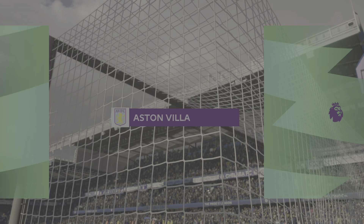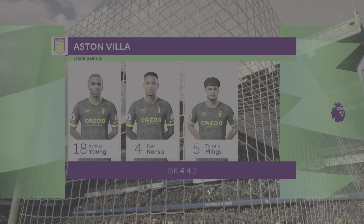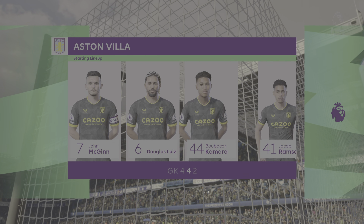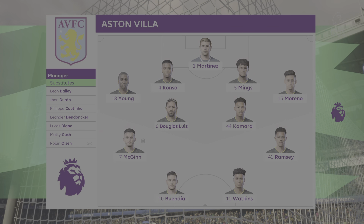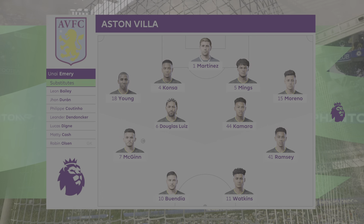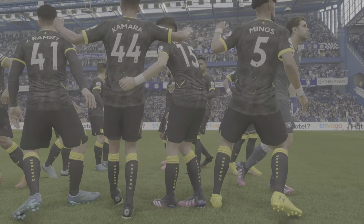And here's the starting 11 for Aston Villa. Emilio Martinez is the goalkeeper. Tyrone Mings plays alongside Ezri Konsa in central defence. Douglas Luiz plays alongside Boubacar Camara in the centre of midfield. Chelsea Fafana, number 26, Kalidou Koulibaly, number 21, Ben Chilwell. Thank you for attending Stamford Bridge. Enjoy the game.